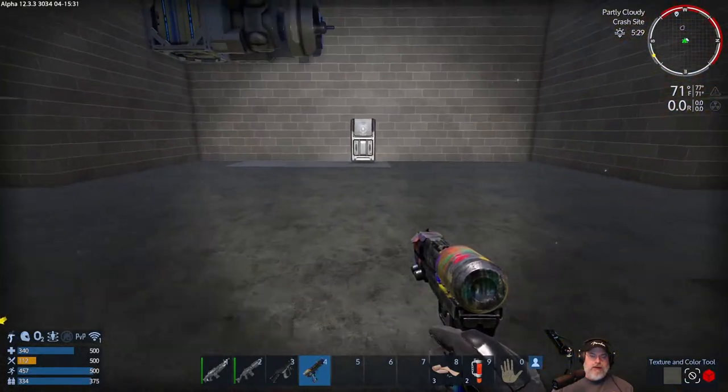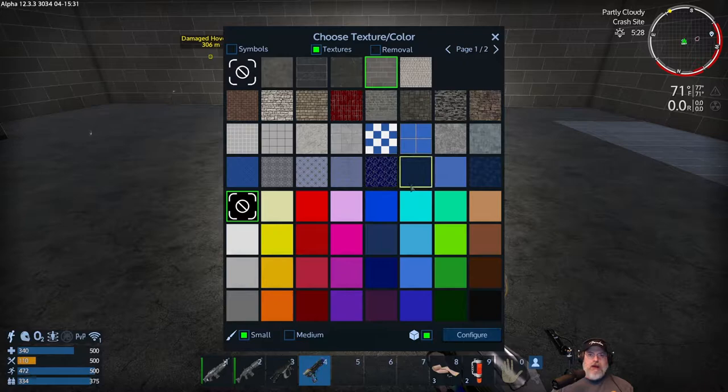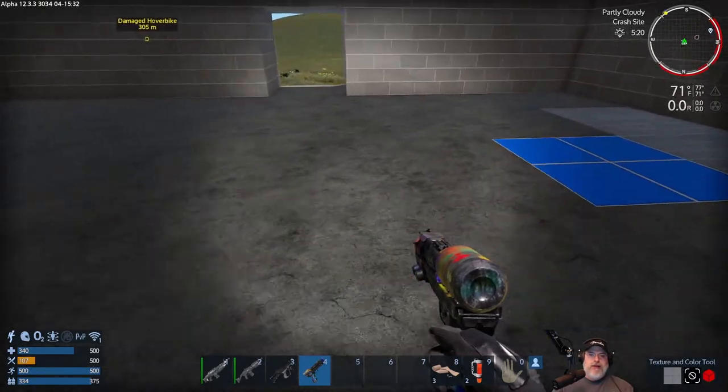Let's go ahead and do our floor next. I kind of like this little blue tile texture, or the marble texture is kind of cool. Actually, let's go with this blue one — yeah, I like this better.